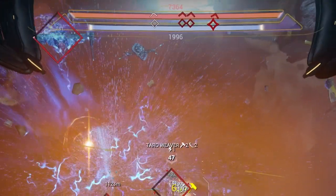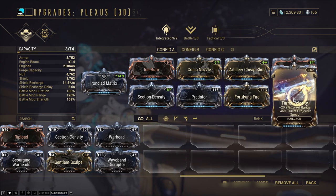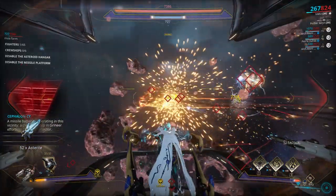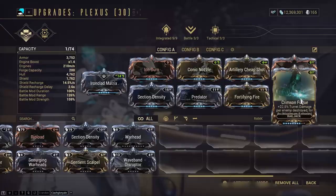Fortifying Fire's shield bonus will happen pretty often with most of the better Railjack guns. Finally, the flex slot: if you're using a projectile-based Railjack weapon like the Laith, then Turret Velocity is fantastic — it'll boost turret range but more importantly boost projectile speed, which effectively increases your DPS. But if you're using a hitscan weapon, you can use Crimson Fugue instead.